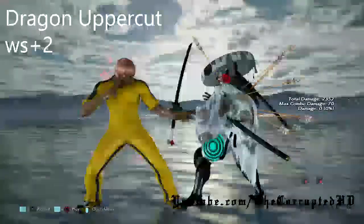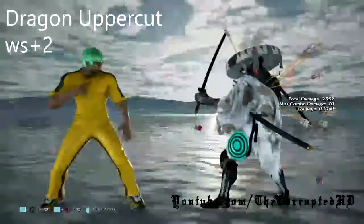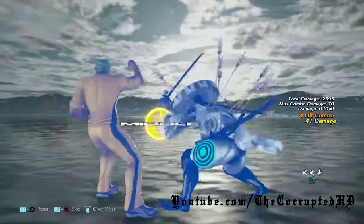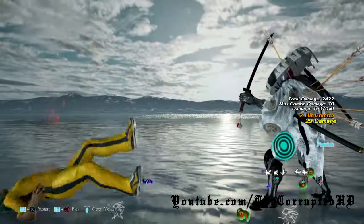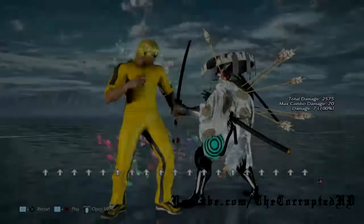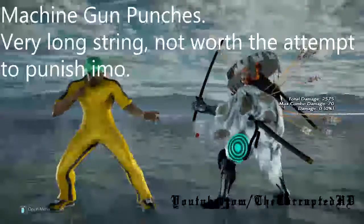The final move in our repertoire for Law's launch punishables will be his Dragon Uppercut while rising 2. You can punish that with a nice little uppercut, but this move is done from crouch. Law has a lot of moves from crouch, so beware. After this we are going to move on to the strings.